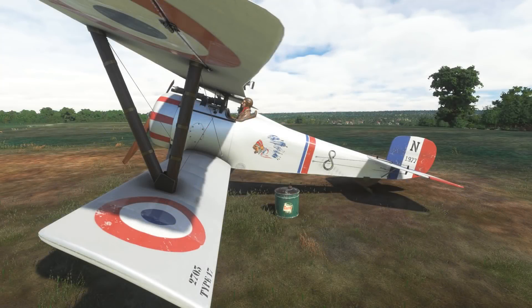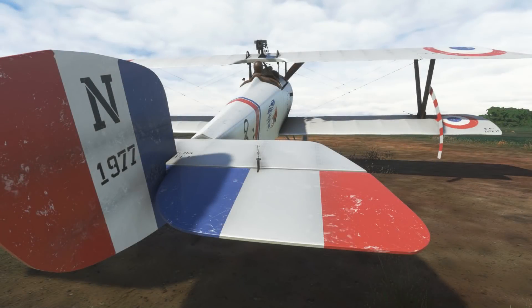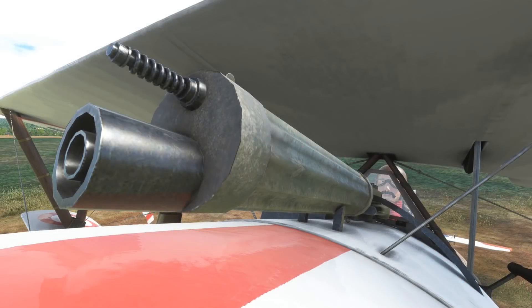Starting with the external modelling, I think overall Big Radials have done a very nice job with the Newport 17. I'll leave you to pick apart the finer points of the modelling as it's not an aircraft I'm all that familiar with, but certainly having looked at some pictures online the aircraft looks the part. On a macro scale the detail of the modelling is actually very nice - there are no particularly obvious rough edges or areas lacking in polygon count, though there are areas where the poly count is a little lower, but most of those you have to get pretty close in before you'll notice.